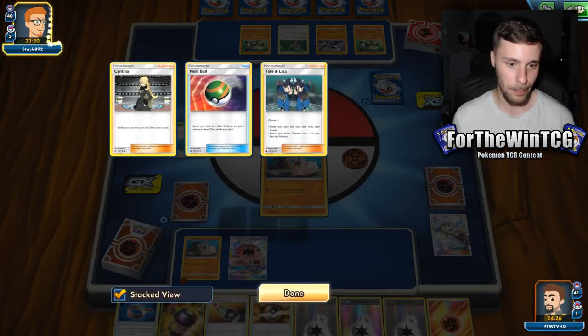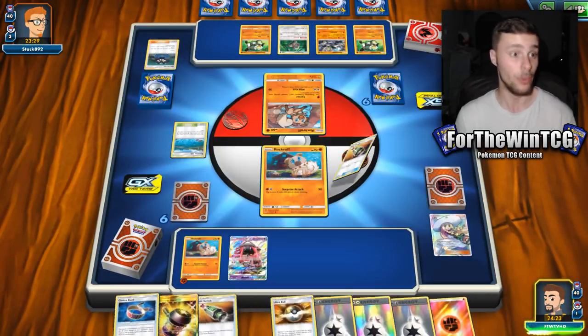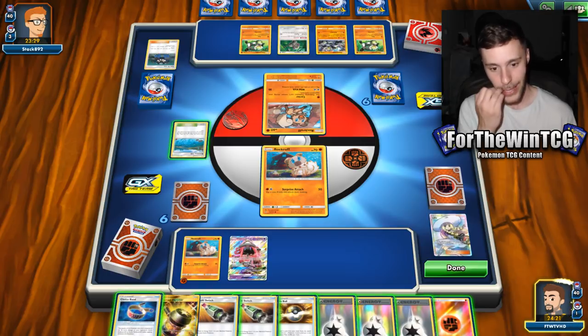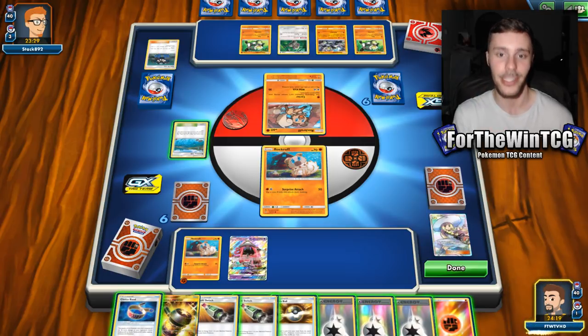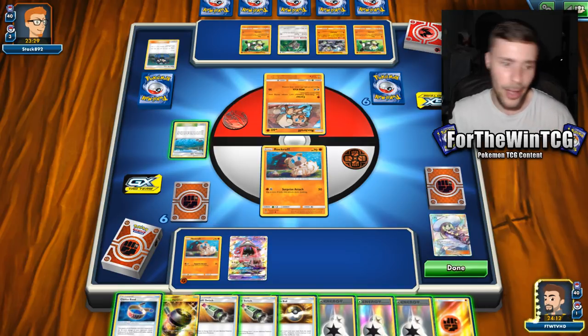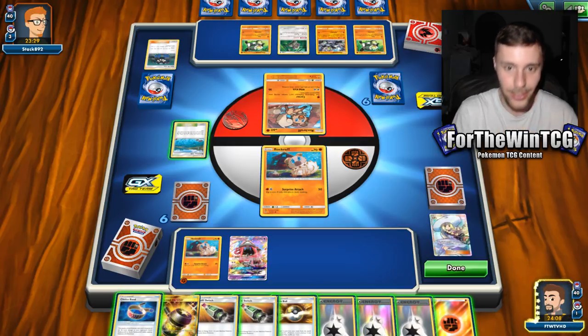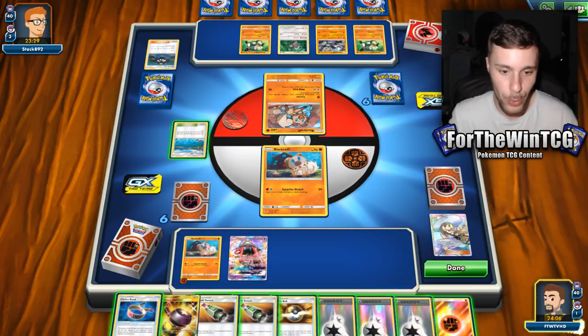If your active gets KO'd, you've lost the energy attachment, and that's quite a big deal. So that's why I've attached it there. But hopefully they throw a DCE down so that gives us a juicy Enhanced Hammer. We might actually be able to really cause them to struggle when it comes to their energy. With it being that this deck plays DCE and Counter Energy — which I think is also rotating — I think we can actually go in for a nice cheeky KO here on whatever we want.